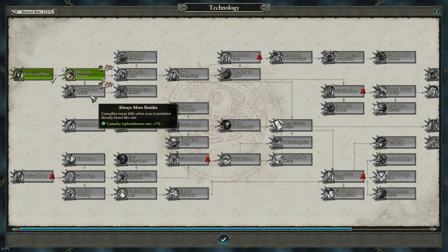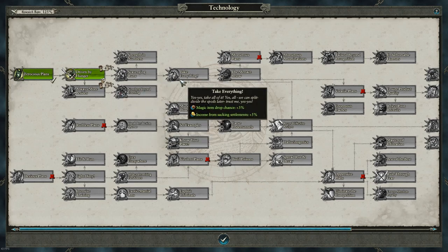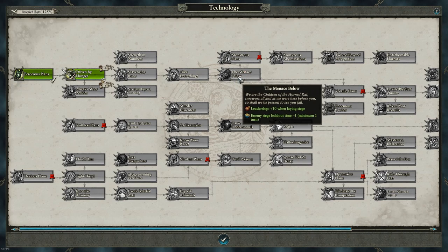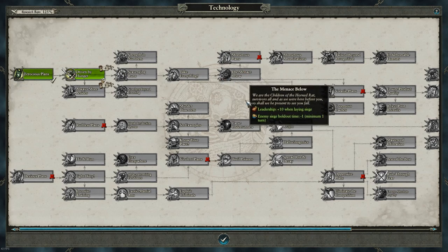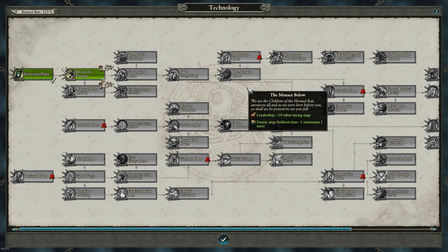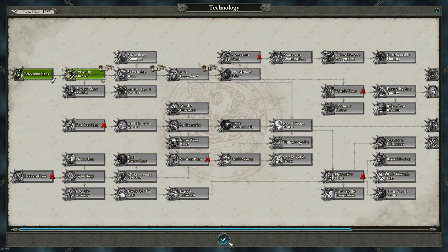This basically gives you 5% extra replenishment, which is really good. You don't really need Skaven Slaves, so skip that and go up to the Menace Below. You can unlock that if you have the right special building for the Plague Priests — which is annoying.